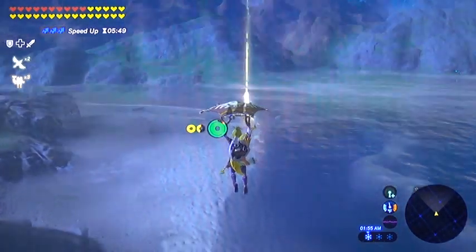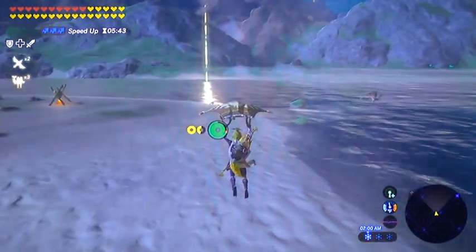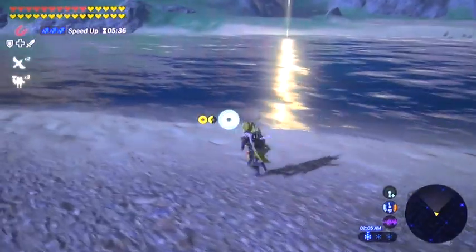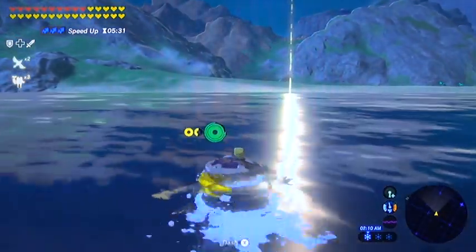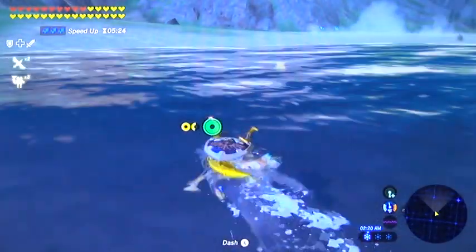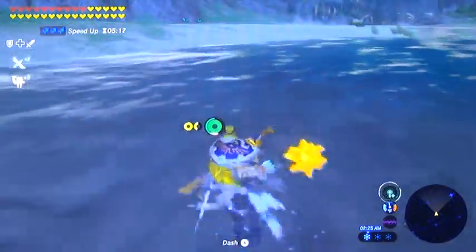Let's say you happen to have the Skyward Sword Link amiibo and you get the cap of the sky, the armor of the sky, and the trousers of the sky. You're going to need three star fragments to level that armor up every step of the way at the great fairy fountain — one per piece per level — so to get it up to the second level and earn the set bonus, it's going to take six star fragments per set.